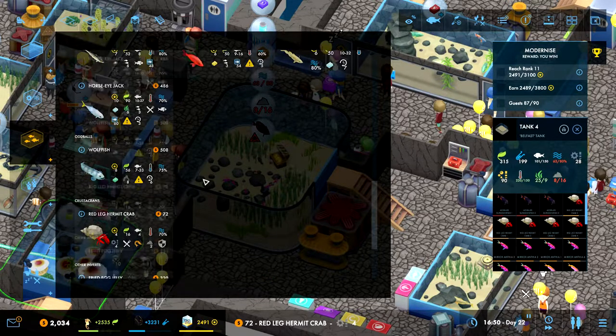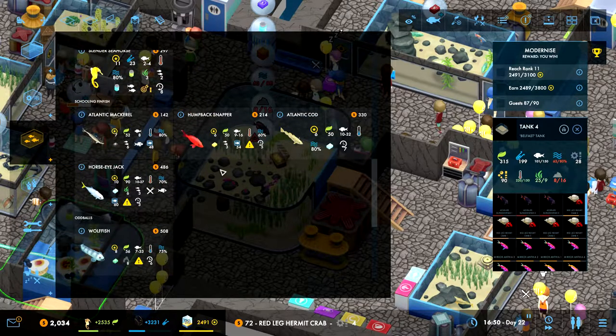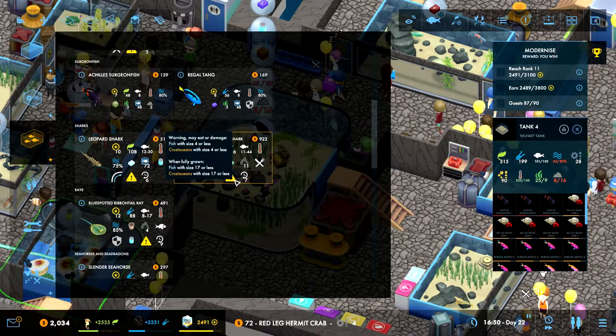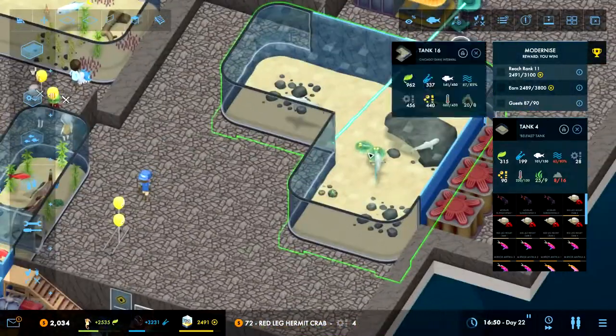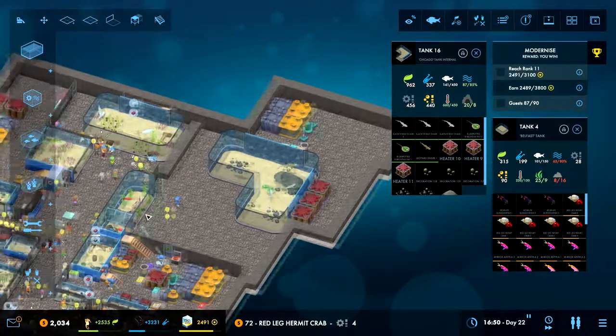We have you, we have you. I need to make a tank for the bubble tip and the clownfish. Then we have the wolf fish - that's cold water. We need a cold water tank for the Atlantic mackerel, Atlantic cod, and wolf fish. There was a size 17 or less requirement - that's why we couldn't put it in the bigger tank we were working on last time. You're size 17, so they'd get eaten, so we need a place for that one.